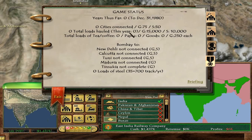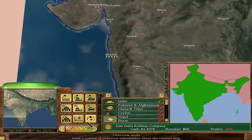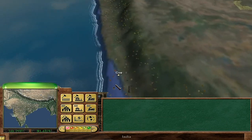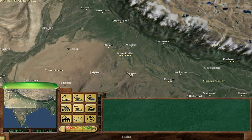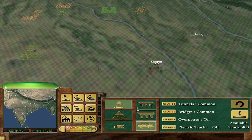Since we basically just have to connect 75 cities anyway — that's just basically everywhere for gold, 50 for silver — we do have to connect to New Delhi, Calcutta and Bombay. Bombay is a potential option to start, though it's a bit hilly. There are some good cities nearby like Goa, Ahmedabad, and Surat. Although New Delhi is flatter, I'm thinking just start in New Delhi. And I think we will go electric as well.